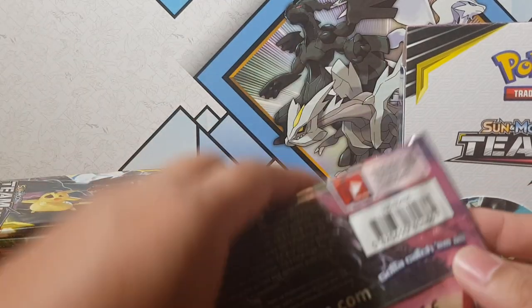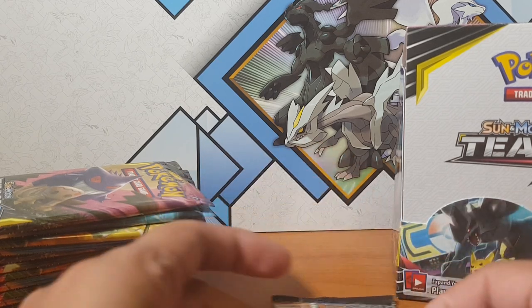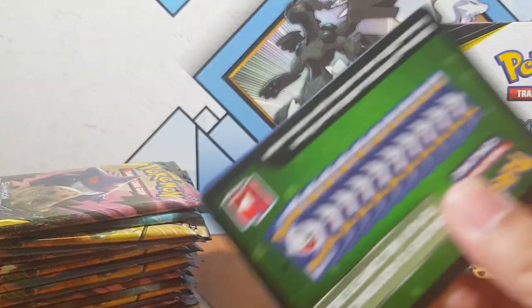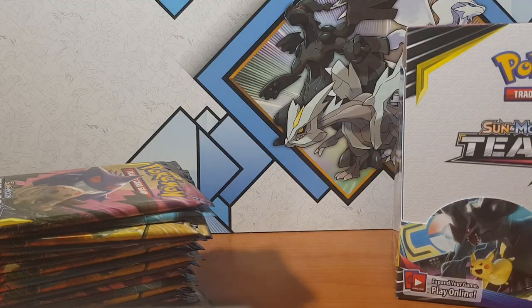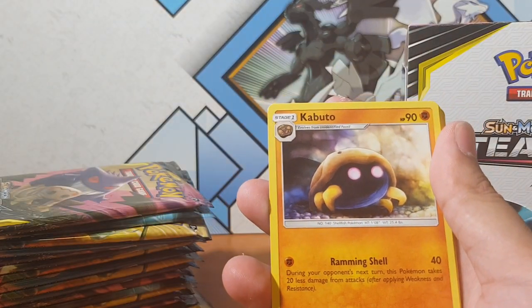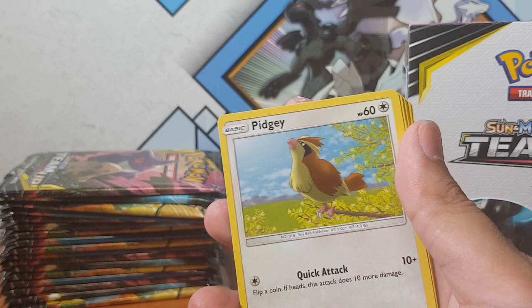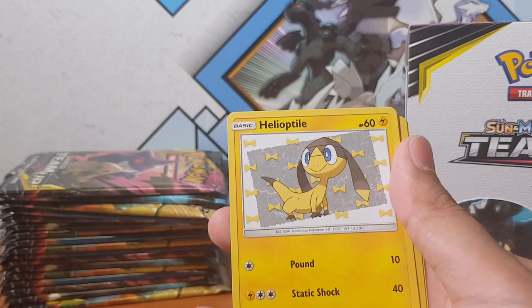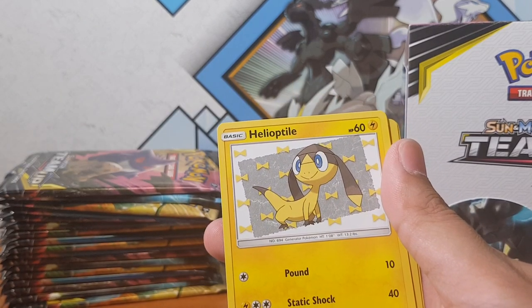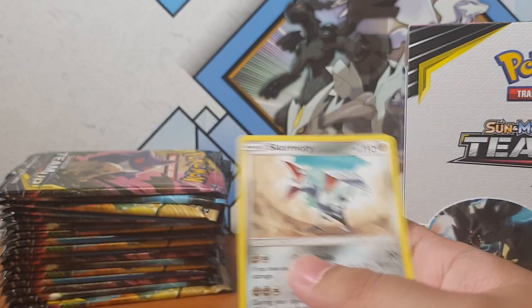You snooze you lose - stuff like this happens. Let's go, pack number 19, what is it going to be? Charmeleon, my boy Pidgey, Emolga, Magikarp, Exeggcute, Helioptile - and Pancham for the reverse, and Skarmory.